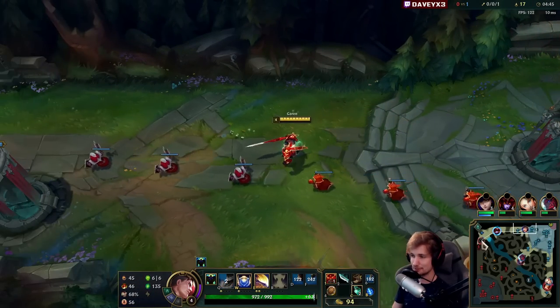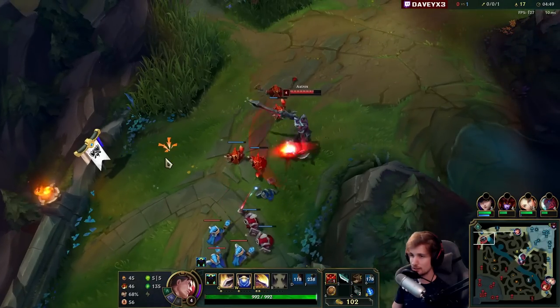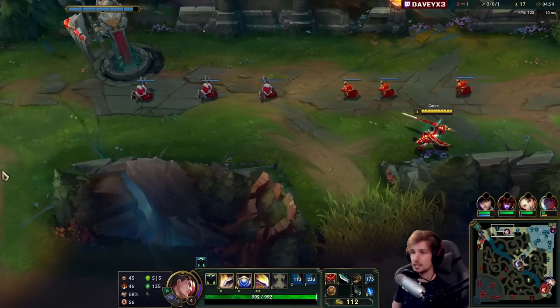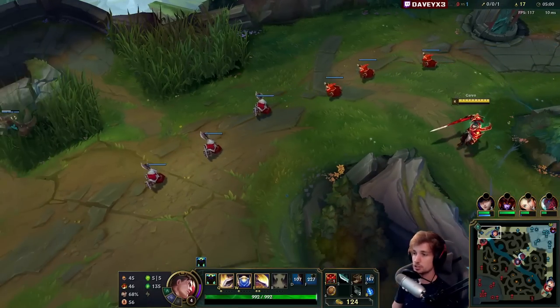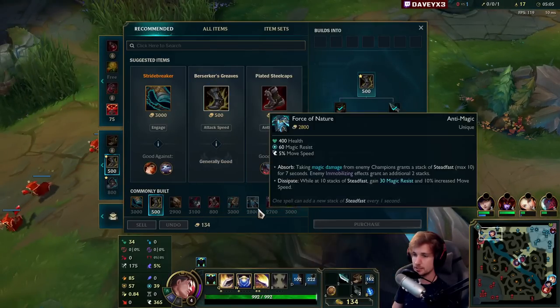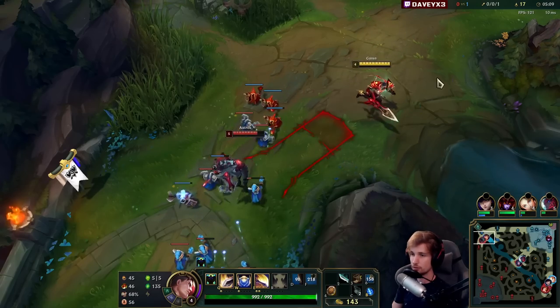He's worried he's going to freeze it, but as he currently looks, he's not doing that. The first thing we do is go Berserkers Greaves — we just have to, because movement speed in this matchup is very important. And then as soon as we've got that, we start building into Galeforce, which is where the fun starts.